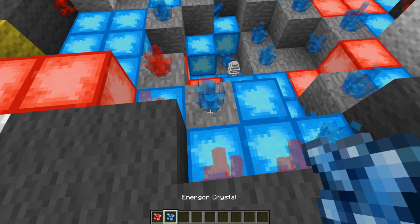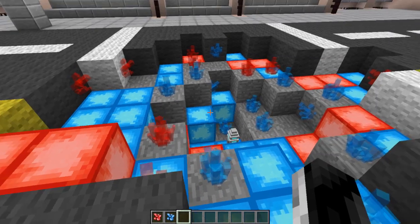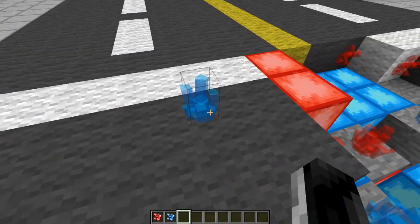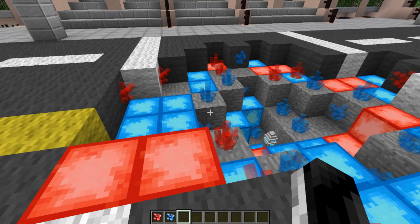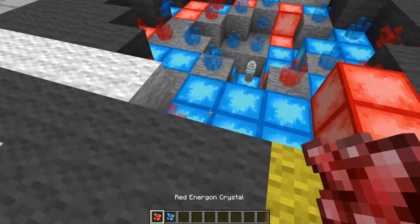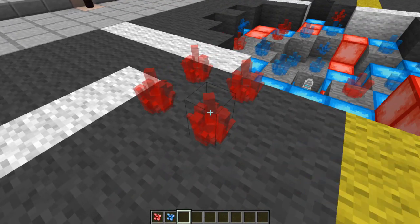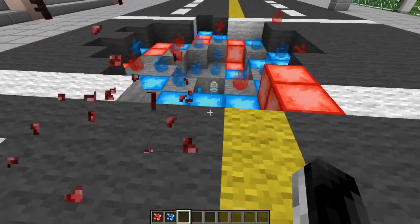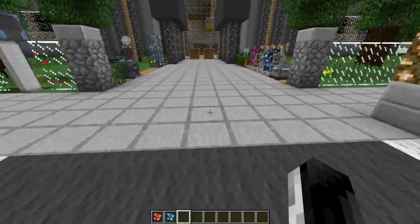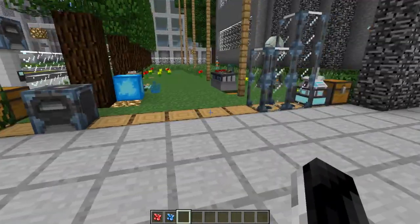How you used to get Energon Crystals - the main power source for pretty much everything in the Transformers mod - was finding them randomly scattered throughout the world in caves. Now they're going to be found in tight clusters. There's also a rarer crystal called the Red Energon Crystal, which provides a lot more power than regular Energon Crystals for certain aspects of this mod.